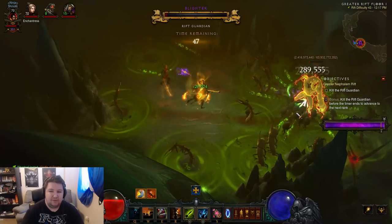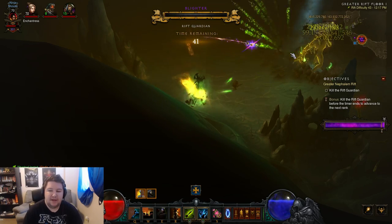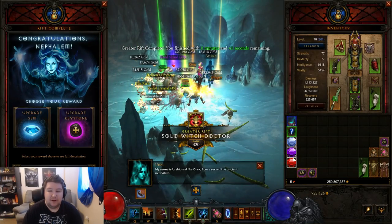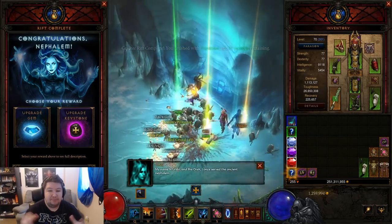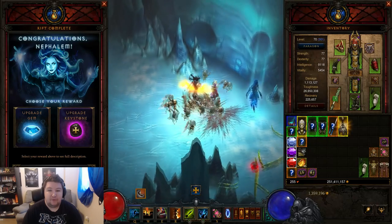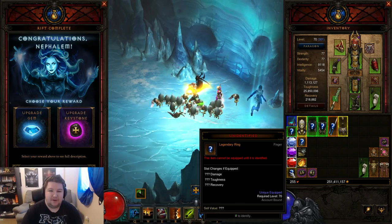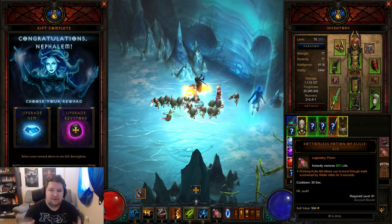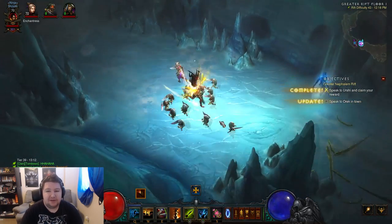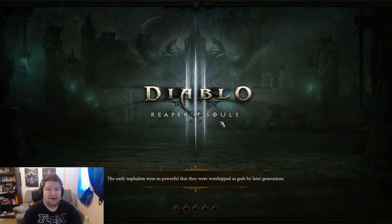Mask of Jeram is great if you have an SMK and want to go physical or fire for a while, but the cream of the crop is the Carnival build — that's what you're going for. I barely put any time into this character as far as doing Greater Rifts and I've already completed Greater Rift 43, then moved on to another class. Just imagine the potential if you actually put a lot of time into it. Let's switch over and get into the spec and build.